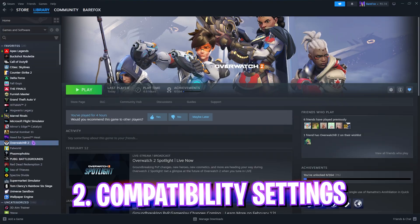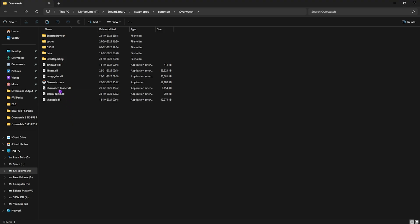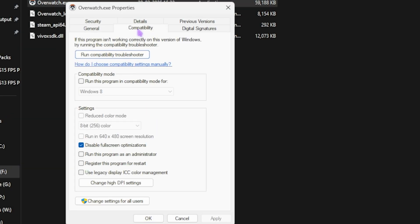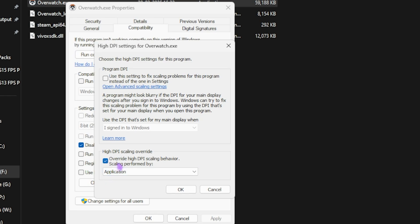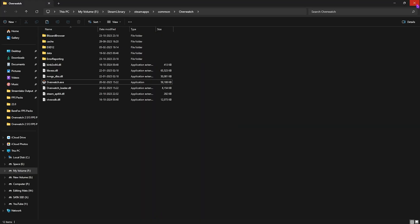The next step is compatibility settings. Right-click on your game, head over to Manage, and click Browse Local Files. Right-click on Overwatch.exe, go to Properties, then Compatibility, and check Disable Full Screen Optimization. After that, click Change High DPI Settings, select Override High DPI Scaling Behavior, and click OK. This will help fix your input latency.